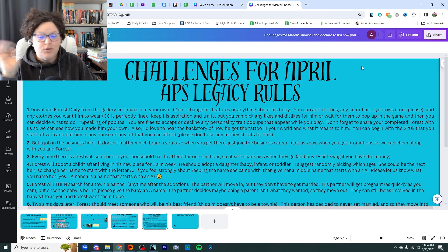Then you move him in. You can begin with the 20k that you start off with and put him in any house on any lot in any world as long as you can afford it. Please don't use any money cheats for this. After you've moved him into the house, you can decide: keep whatever money he has left over and furnish the house, or cheat your money down to zero and make it a little bit harder on yourself. That is totally up to you.